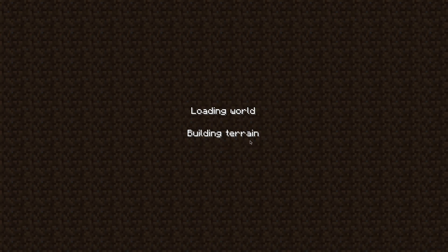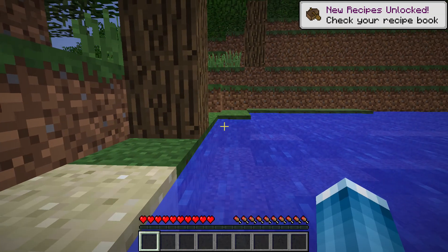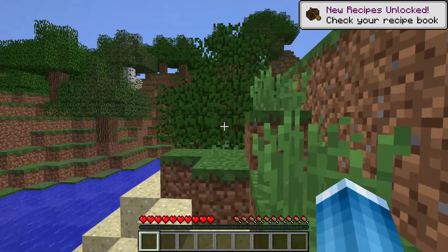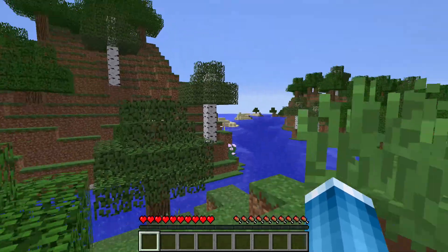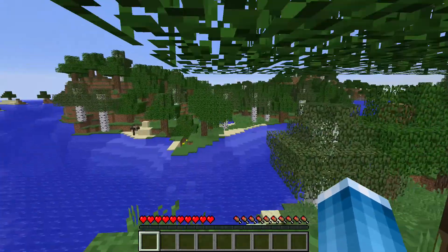Let's see what we're going to get. I really like a jungle, or maybe a forest ideally, but not the ocean or a desert. This is actually a pretty decent spot, because I'm near trees, sand, the ocean, lots of water in fact. I'm on a really long river.